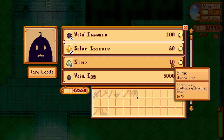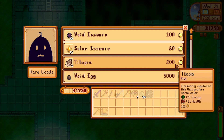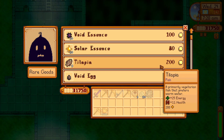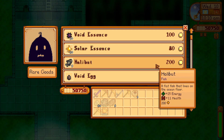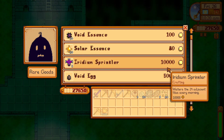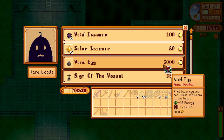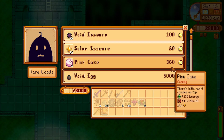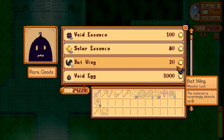It is also important to note Krobus's rotating stock. On Mondays, 50 slime can be purchased for 10 gold each. On Tuesdays, one Omni Geode can be purchased for 300 gold. On Wednesdays, Krobus will randomly sell a fish or a magnet from 9 different kinds — whichever is chosen, 5 will be available for 200 gold each. On Thursdays, 10 mixed seeds for 30 gold each. On Fridays, one Iridium Sprinkler for 10,000 gold. On Saturdays, a randomly chosen cooked dish out of 50 kinds with 5 available — price depends on the dish. On Sundays, 10 bat wings for 30 gold each.